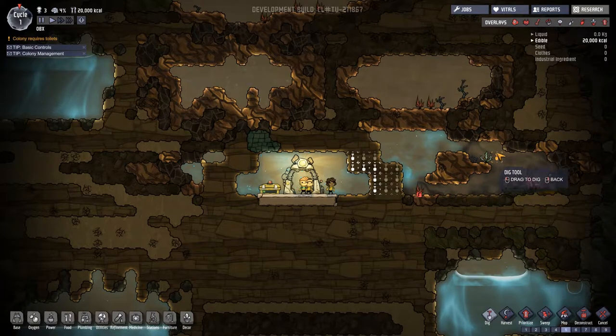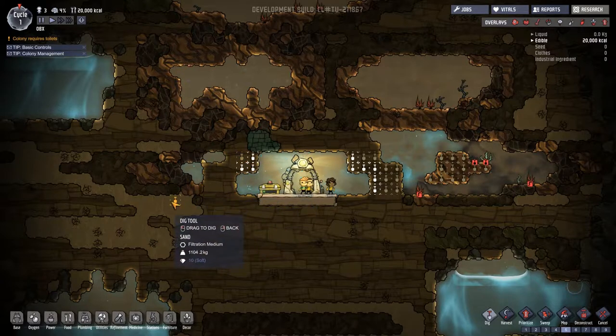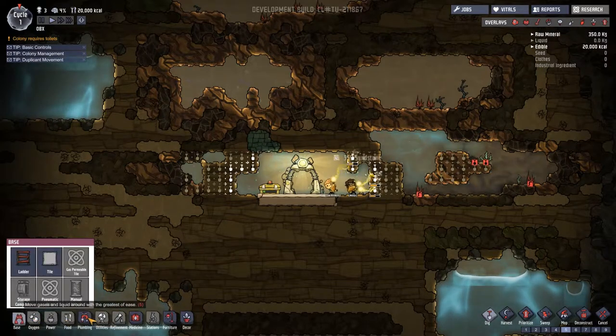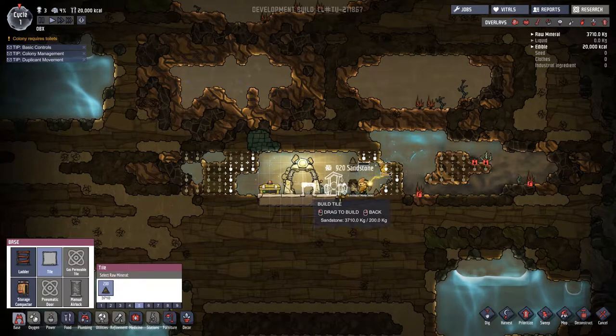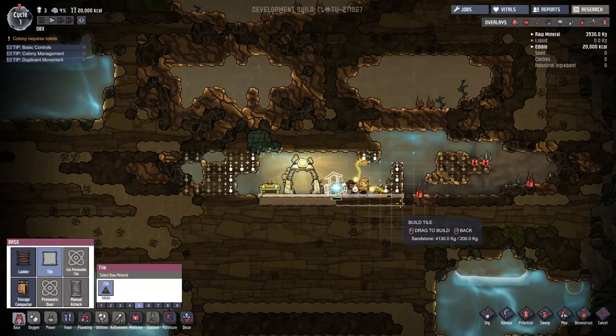I like to have nice square rooms, so let's dig these out to be square. There's copper down here which we'll probably want. I'm also going to build a bathroom — an outhouse — right here for now. You can also build tiles for your walls everywhere, just to look neater.